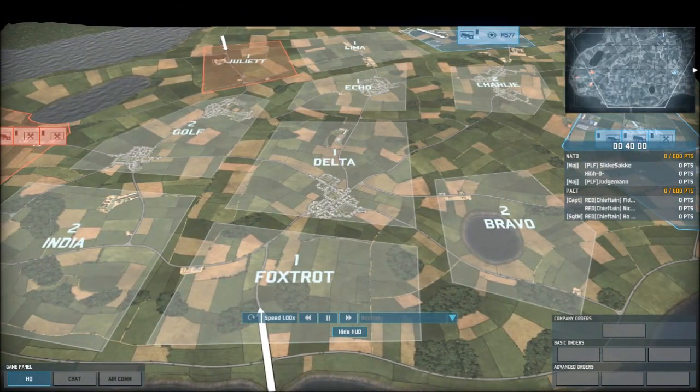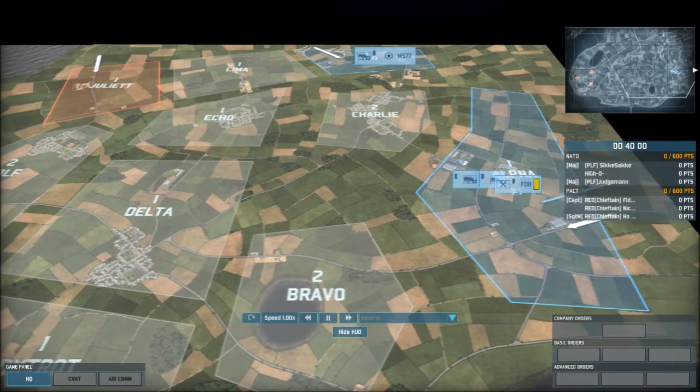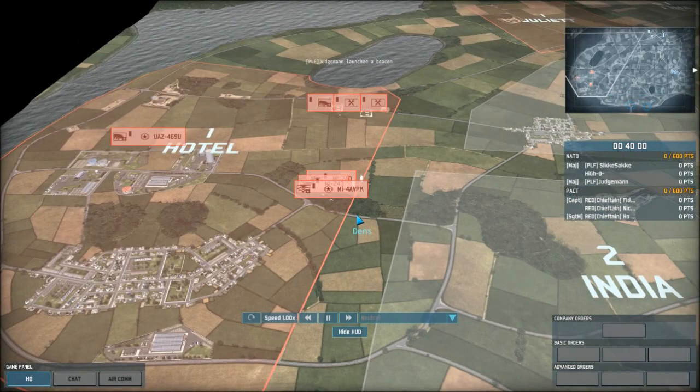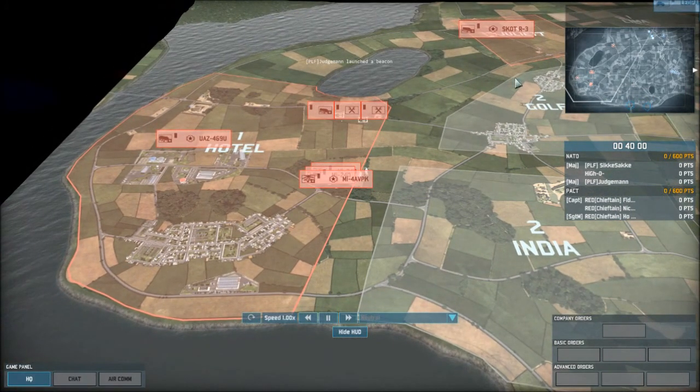Today we are playing on the map Gavel. On the NATO side, we have PLF Overdogs with Sikisaki, Hayao, and Judgeman. And for our Pact players, we have the Red Chieftains featuring Fidel Castro, Ho Chi Minh, and Nikolai Ceauşescu.